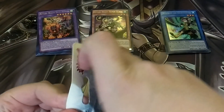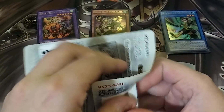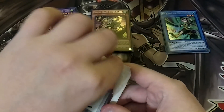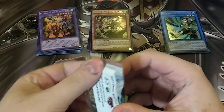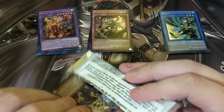I already have two — well, I have a bunch of them. But if I hit one more, I have another complete set of Manju. And they shouldn't be that hard to pull — like one out of six packs, and it's a Super. I don't even think it was a short print in here. I should be able to hit at least one.